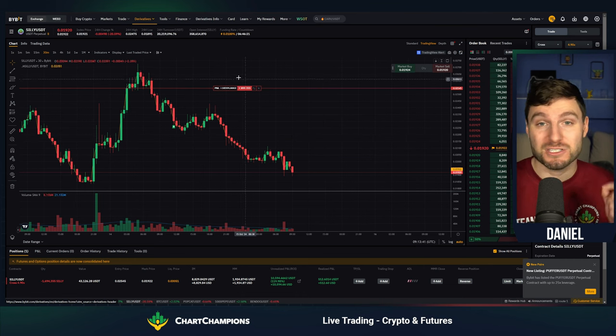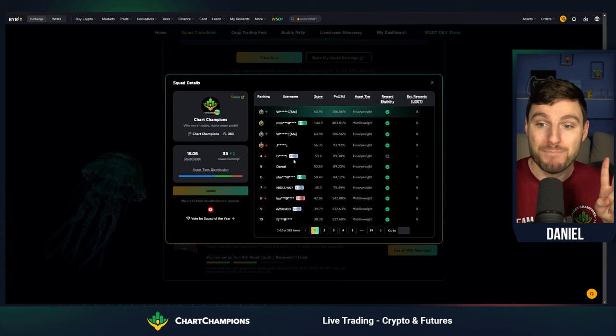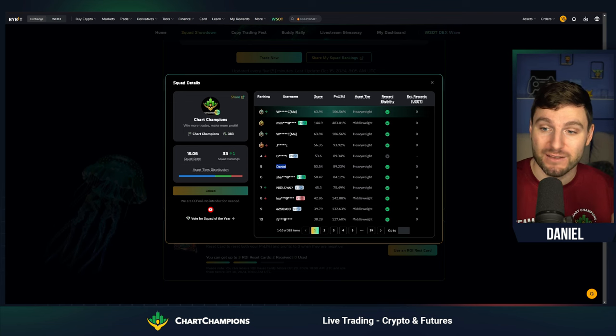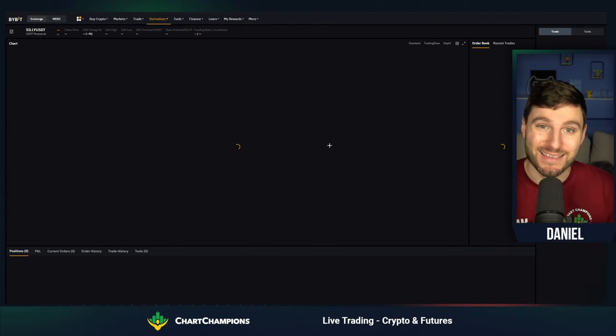That is how you double accounts, and you can see that is not luck. I now have two accounts in the World Series of Trading and both are within the top 10 — this one with a 90% gain, this one with a 106% gain. And right in front of your eyes, that trade produced these profits.